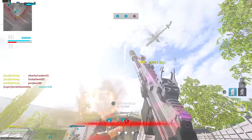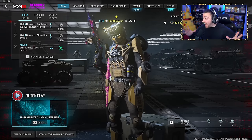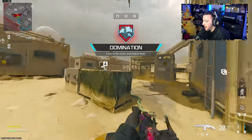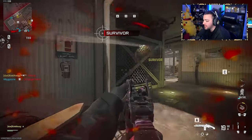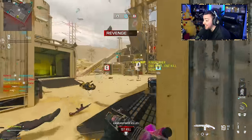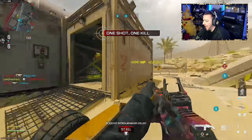I wanted to jump into one more game — I've put on a class setup fully focused on sprint-to-fire speed, movement speed, and ADS speed. You lose out on gun kick control and recoil control, but this is like a very short barrel, very fast class setup. I was curious to see if it'd still get one-shot kills. I love how fast this class setup is — this genuinely feels way more like the Longbow now because of how fast the gun is.